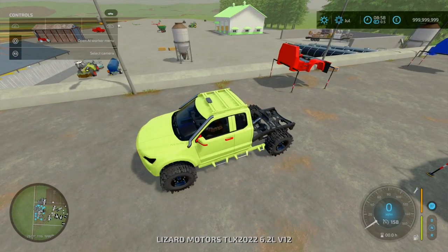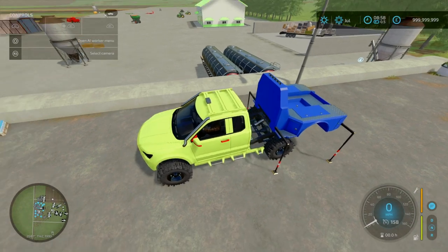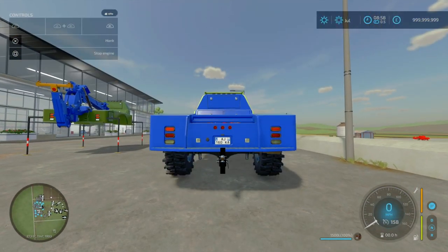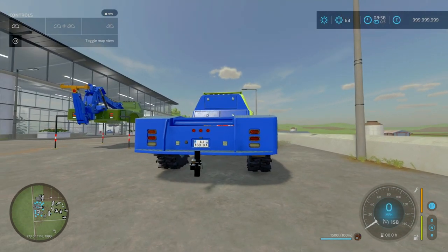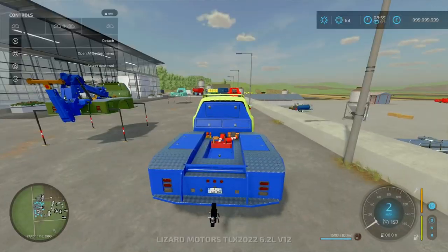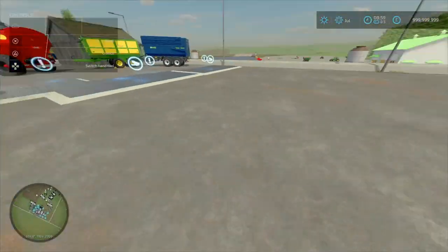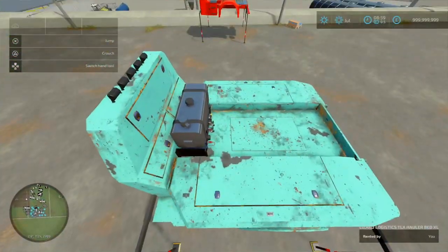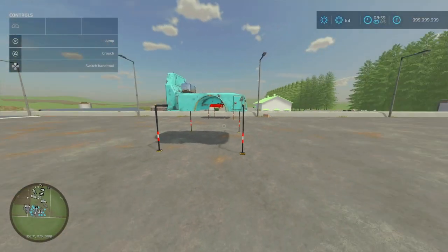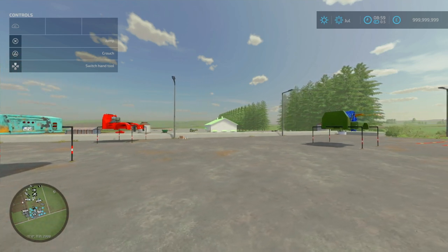The Hoarder Bed on its own doesn't have fuel capacity, but it does have a service rack with a 1,500 L fuel capacity. Looking at the TLX-22 with the four beds attached — there's a ball hitch on the back. There's no tension belts, which may be fixed in a future update. I'll re-look at this in the next video. That is the TLX Hoarders Platform Pack by A2 Studio.